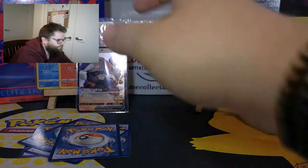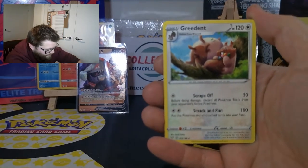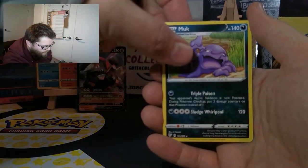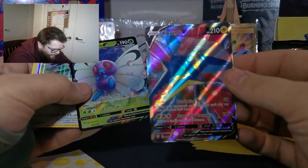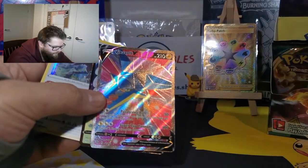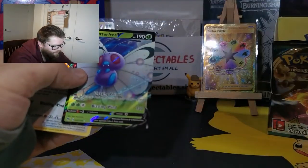All right, moment of truth - focusing properly there we go. We've got the Inteleon, a Muk, a hollow Crawdaunt, and a Butterfree V. And a Vikavolt V full art - look at that! Geez, the camera color is definitely amazing. Chuck them all in sleeves.